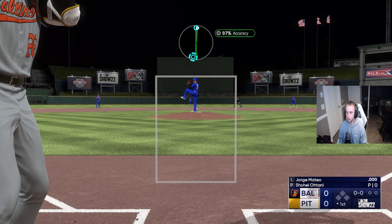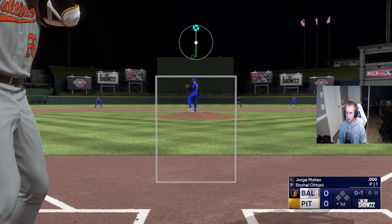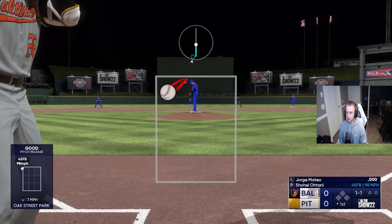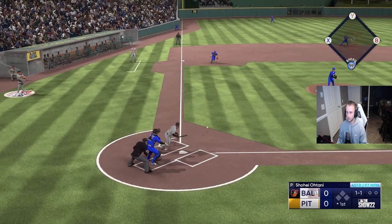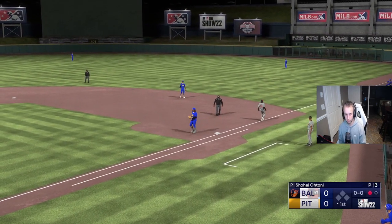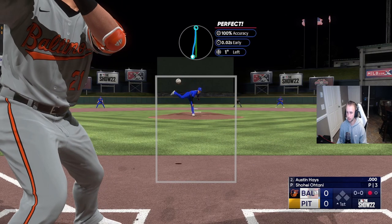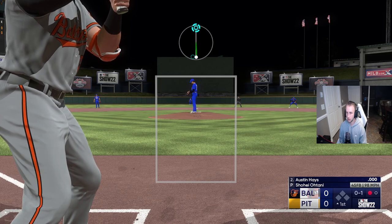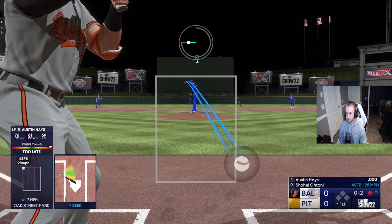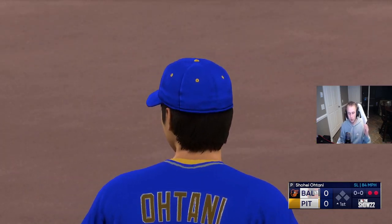Once your settings are on, here's the strategy: throw two fastballs up and in using Pinpoint so you can be as accurate as possible. Once you get to two strikes, throw an off-speed pitch down and away — it's a strikeout almost every single time against the CPU on lower difficulties. Look here, we throw a slider down and away and we get a strikeout. You want to do this over and over again.